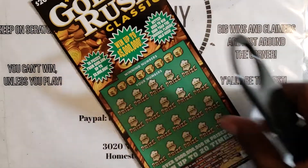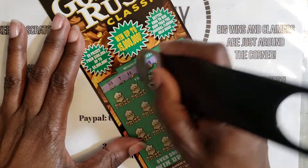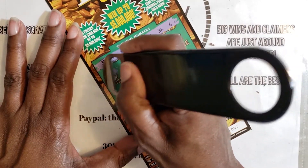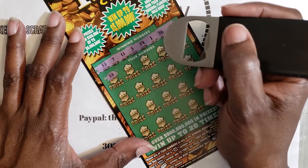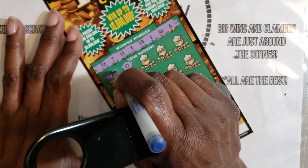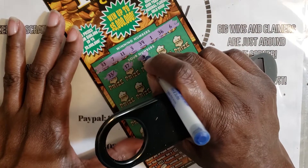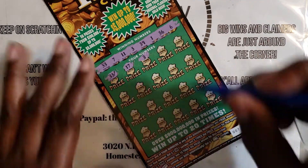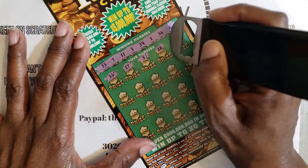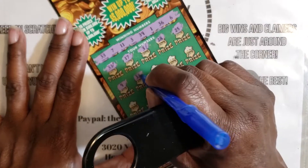Last ticket — Gold Rush Classic, ticket number seven. Looking for the symbols: thirty-three, seven, eleven, three, thirty-nine, one, thirty-six, and six. Got a match with 33. Let me mark this just to track in case there's more. Three — there we go. So we got thirty-three, three, twenty-eight, twenty-five, nine, another thirty-three.